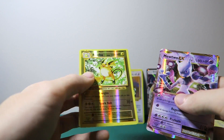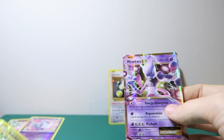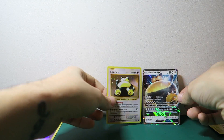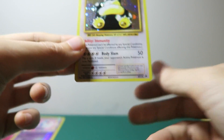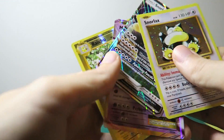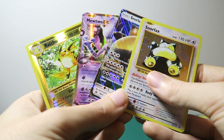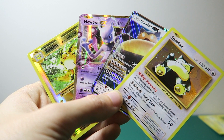So let's review. We got a Raichu Reverse Holo Rare. We got this Mewtwo EX. We got, obviously, the Snorlax GX. And the Snorlax Promo Reprint. If you did like this guys, please leave a comment down below and leave a big thumbs up. And of course, if you haven't already, please subscribe to the channel. I will see you guys next time.